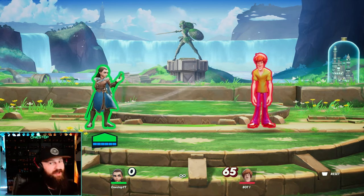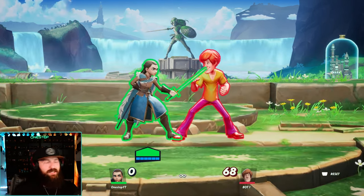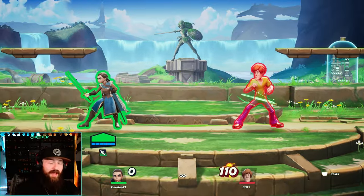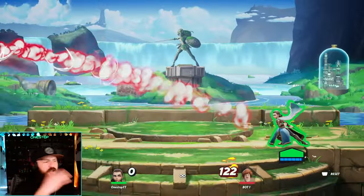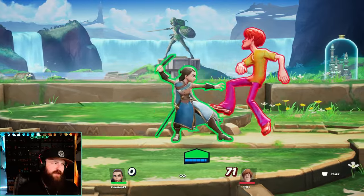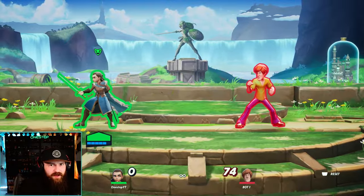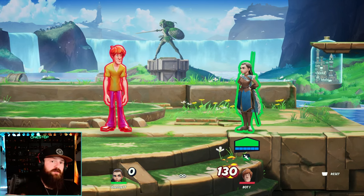For starting combos: side attack into up special is great, then follow with an aerial attack. Side attack into side special may not always be a full combo, but you're likely to land the knife for a combo later. I like side attack into down attack — if they try to dodge they usually dodge into the attack, which is great. One of my favorite staple combos is side attack into face steal, dodge cancel, then more combos. Worst case, you at least get their face — just don't throw it out carelessly or you'll get punished.